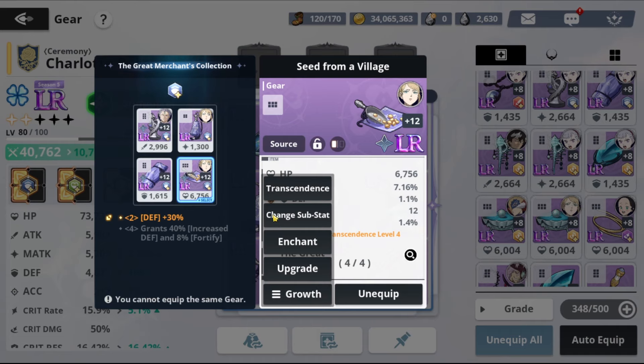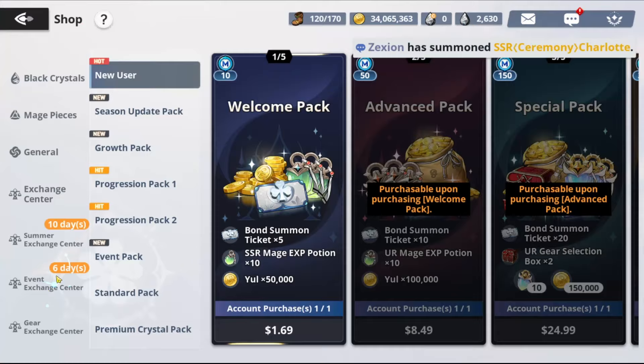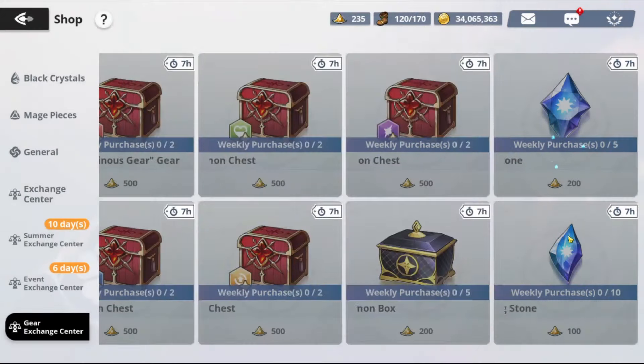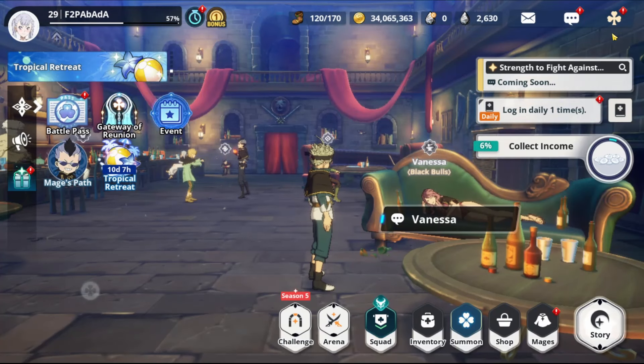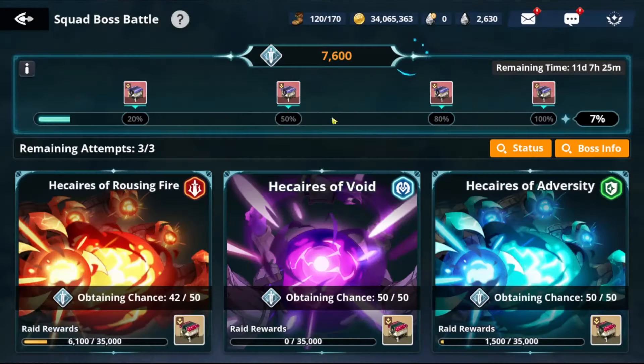Now let's talk about substat materials. Go to Change Substats. Right now we have access to two types. You can get them from the shop — go to Gear Exchange. You can buy 10 of one type and 5 of the other every week. I don't recommend spending gems on these; keep gems for summon tickets. The other way is from Squad Boss. Go to Total War: you get 5 at score 20, 10 at 50, 20 at 80, and 40 at 100.